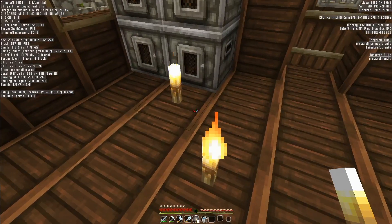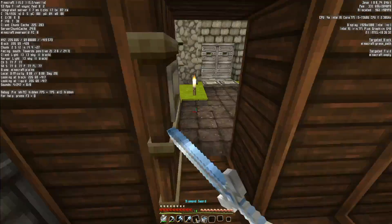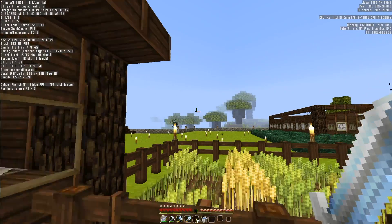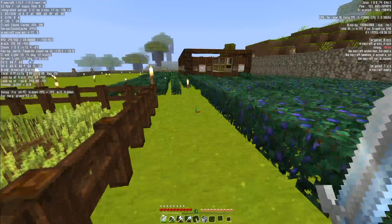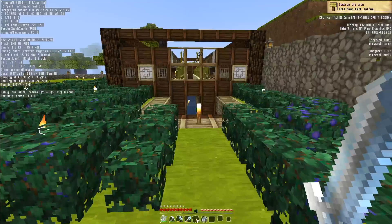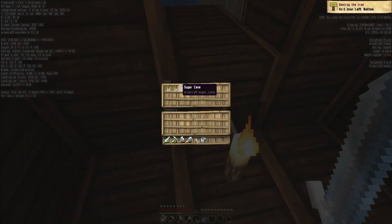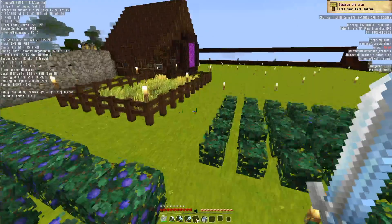If you are new to watching my channel, make sure to hit the subscribe button so you don't miss out on any new videos. So first, I actually removed the berry bushes farm because it's not very efficient. I decided to move it and do some decoration of my place, and it looks totally fine. And the sugar cane farm — I actually did some farming and we got about 2 stacks and 25 sugar cane right now.